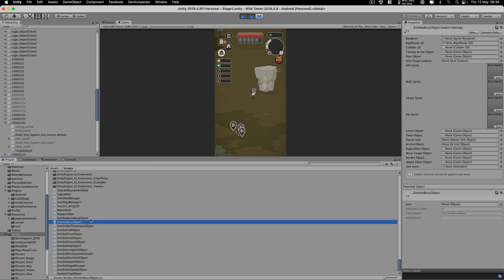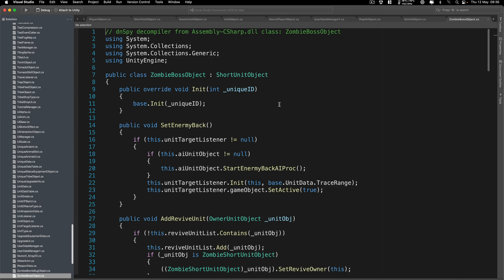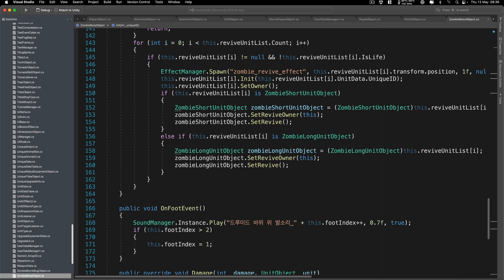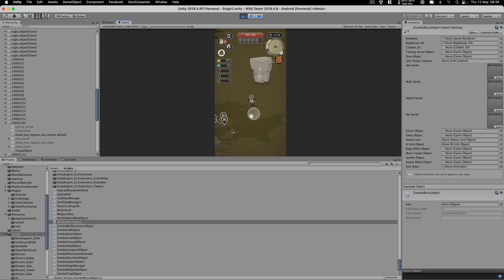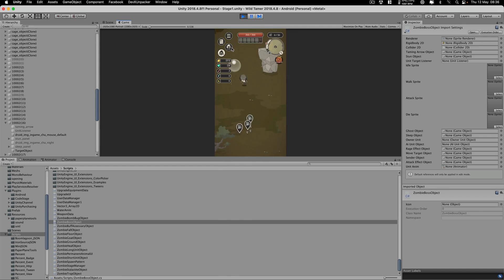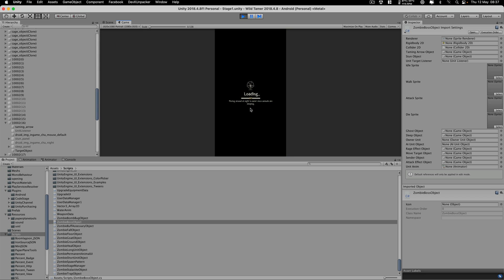Going back in the scripts, we have 'zombie bomb bug zombie boss object'. I'm opening this because I believe this is the boss class for the zombie boss. I can't really play far enough to reach the boss in a reasonable time. Let me try to progress — okay, there you go. Are all quests cleared? What do I do after I clear the quest? You can take a look at the map. Can I attack them from a distance? Yes, I can attack them but I still need to be careful.